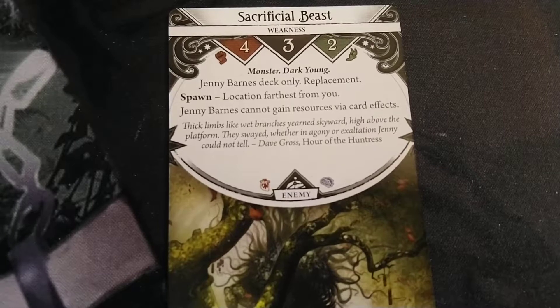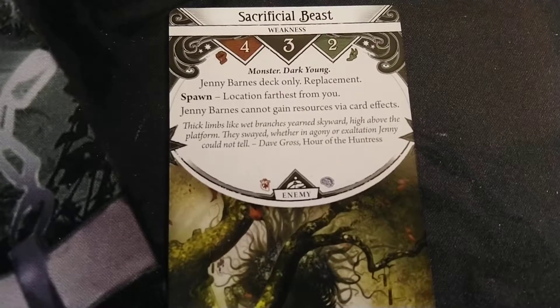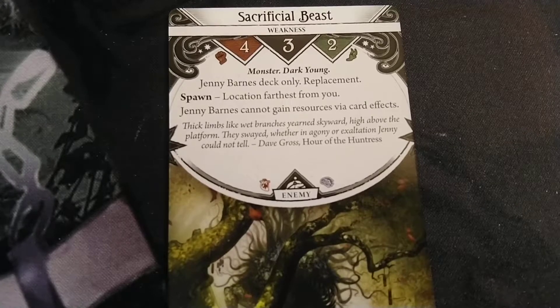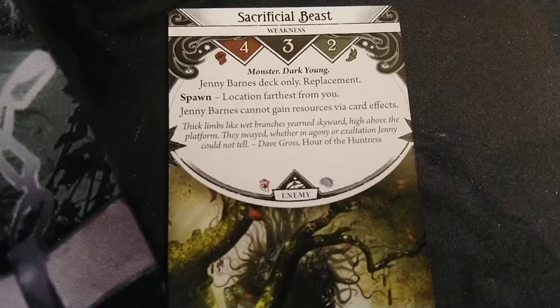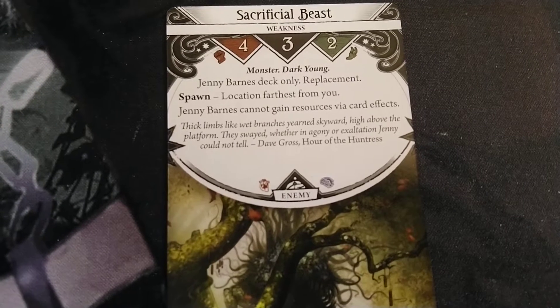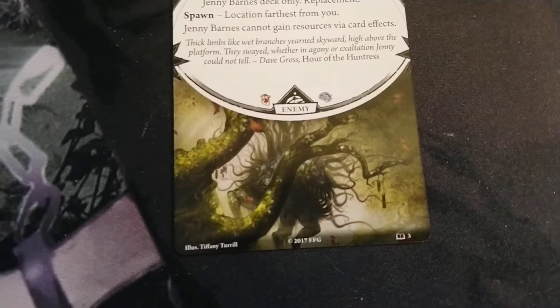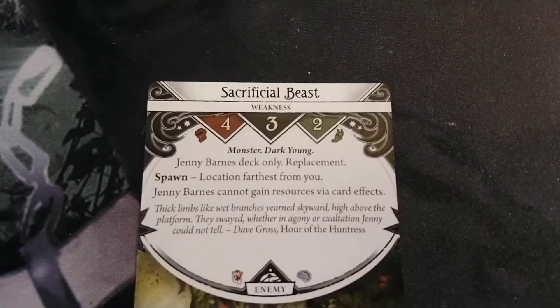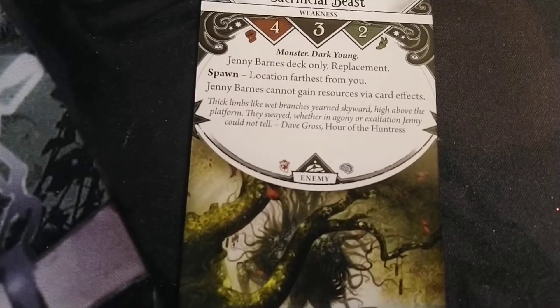Thick limbs like wet branches, urine skyward high above the platform, swayed — whether in agony or exhilaration, Jenny could not tell. Dave grows. Hour of the Huntress. So it does one physical and one mental damage. Only has three health though, so that's not bad.